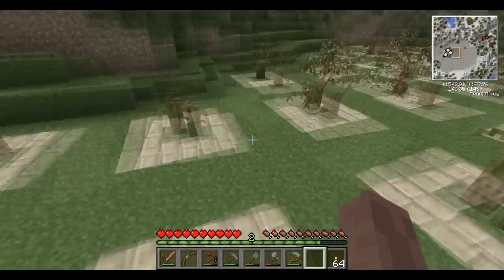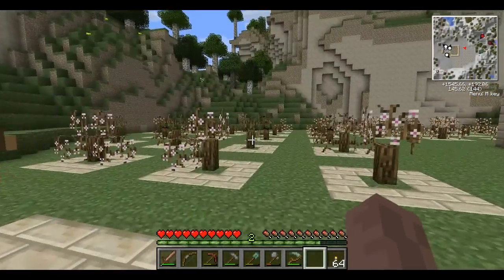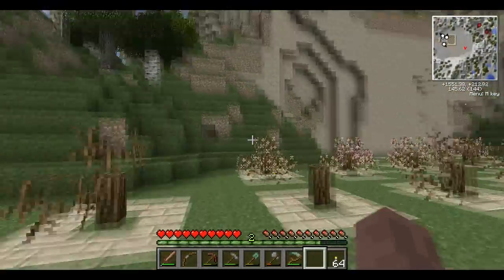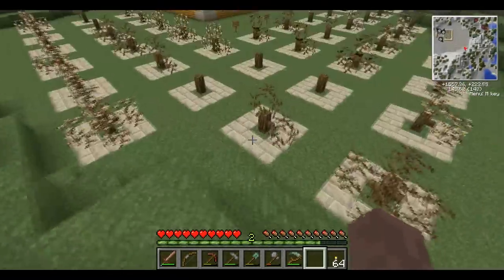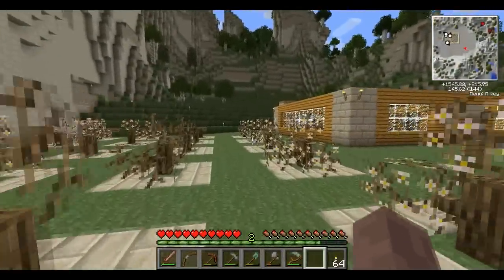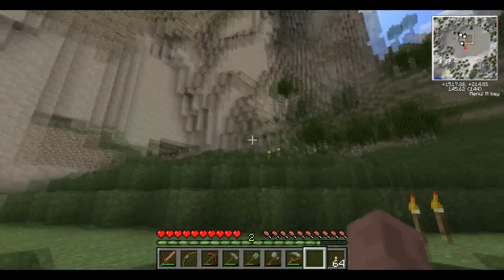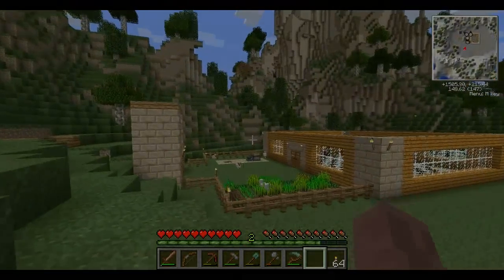We've progressed to the wrought iron tier of metal now. We don't have that much of it unfortunately, but we do have it, and we have a wrought iron pick. I think the next level up is steel, but we can't make steel until we have some crazy alloys — you need gold and nickel and a couple of other things for the cooler steels. So I hope you guys enjoyed the video — I enjoyed making it, and as always, I will see you guys next time.